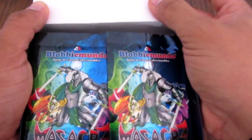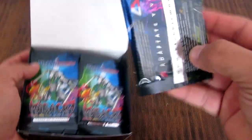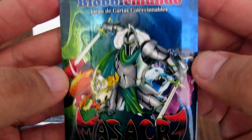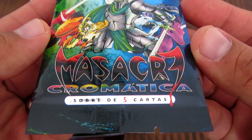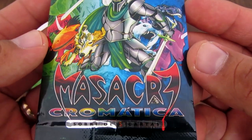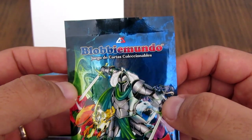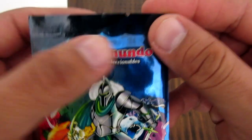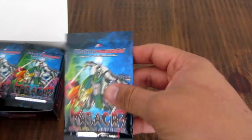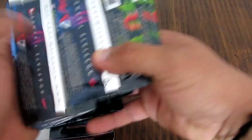Aquí está el contenido de la caja. Vienen 24 de estos sobres plastificados. Los sobres tienen el diseño de Masacre Cromática — ¡qué alucinante! Vamos a empezar a abrir algunos sobres para ver qué contiene cada uno y los nuevos conceptos. Son 24 sobres en total. Vamos a ver qué tiene esto — ¡qué tremendo! Vamos a empezar a abrir uno por uno y ver con detalle las cartas.